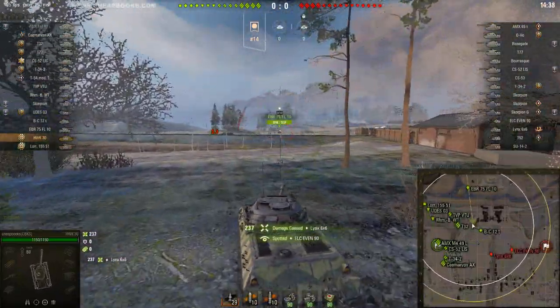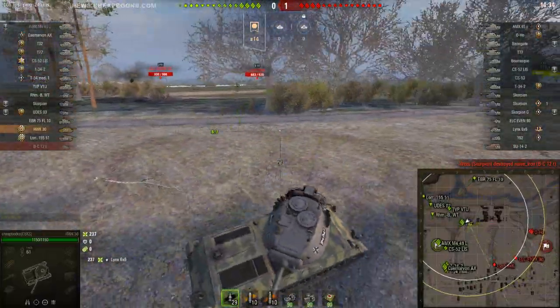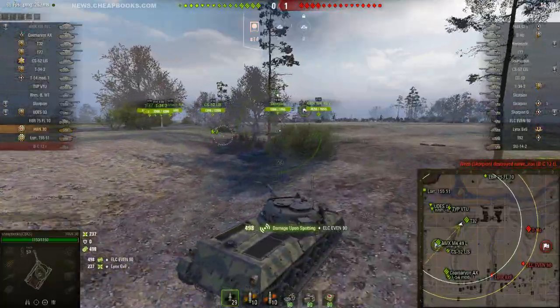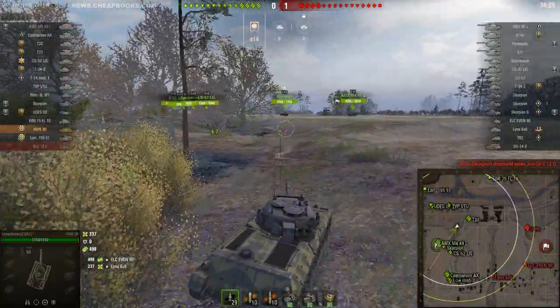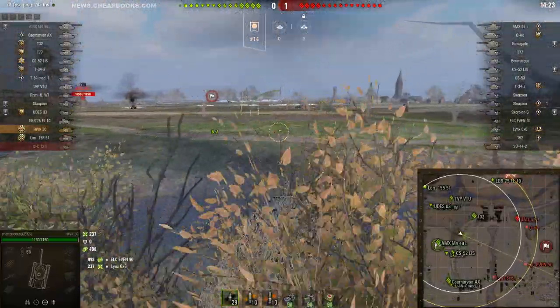Look at that shot. You do want to zigzag. Look at what happened to him — he just died. You want to zigzag. You have 498 spotting damage when you are running away from people or even running towards them.